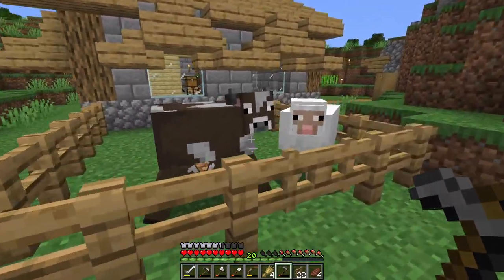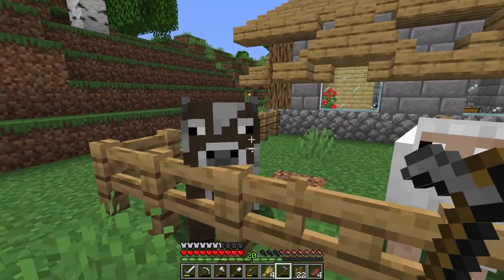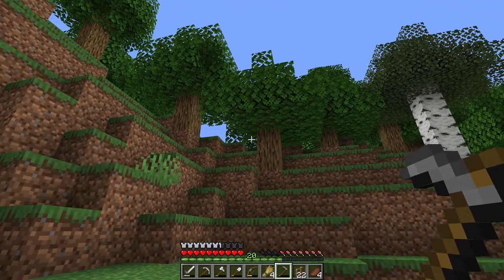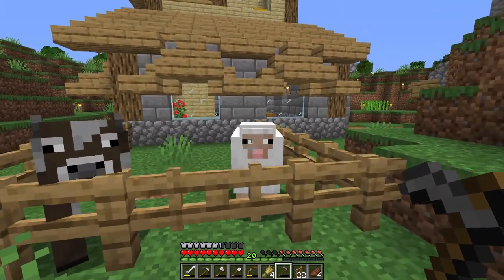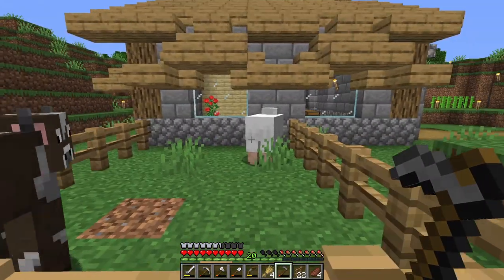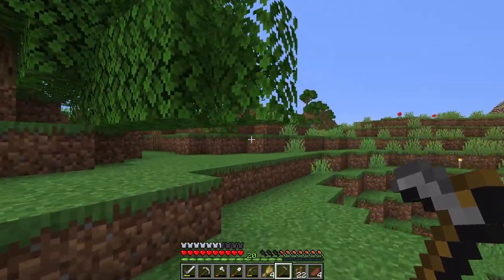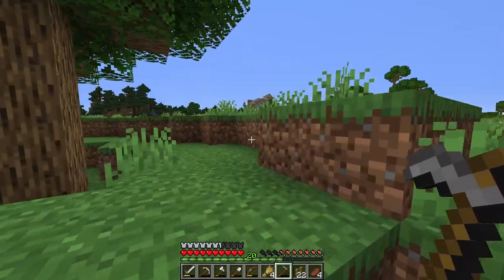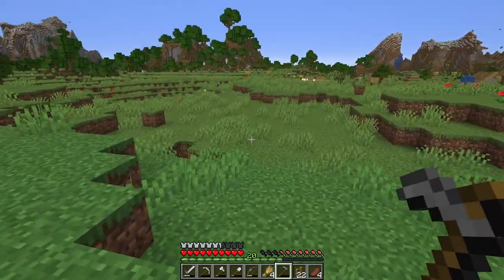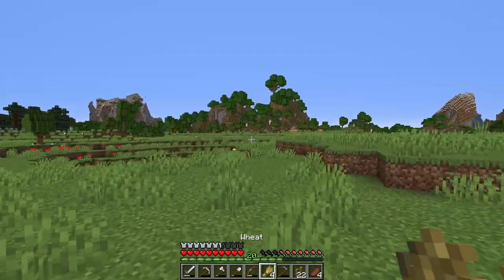We got ourselves a sheep and a cow. The reason we want one more cow is to breed them and make more cows - that is in essence farming. If we got another sheep we could do the same. Unfortunately we can't breed the sheep with the cow because genetics don't work that way in real life - it would just be dumb if you could. There is also a cow over here - he's our second candidate and he's not that far away either.